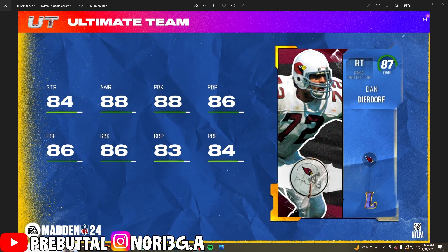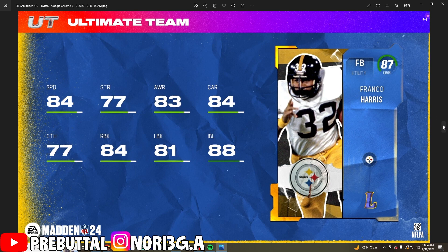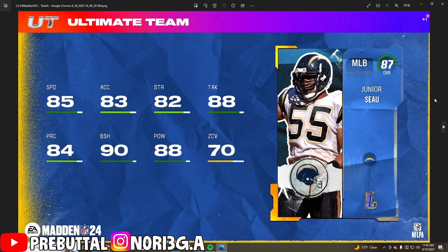For some of the bigger news, the legends are here. Starting out with Dan Deardorff, who is a good right tackle — he will have the Identifier ability and is going to be the best right tackle in the game. Next up we have Franco Harris with 84 speed; this card gets Running Back Apprentice, which would be really good to have.